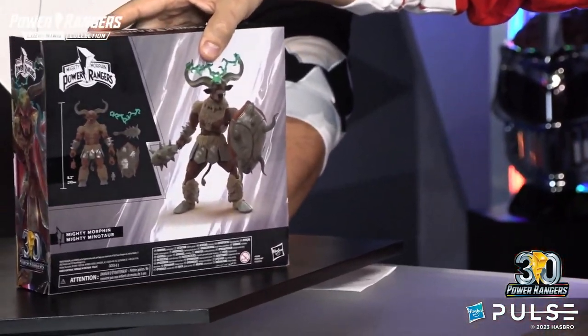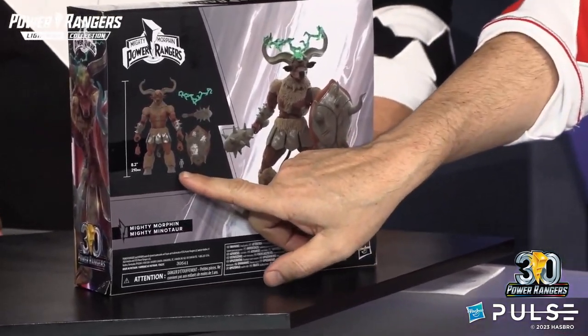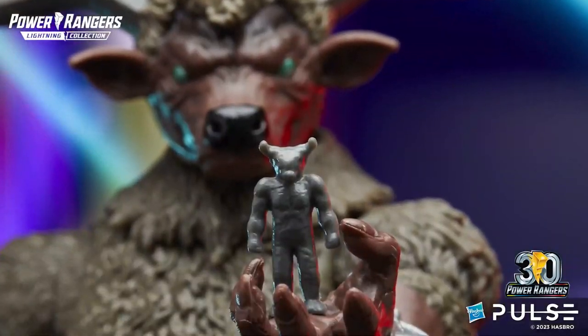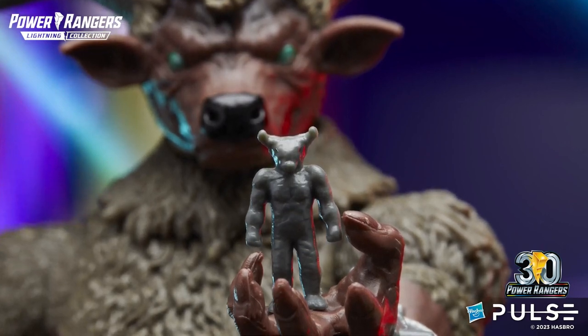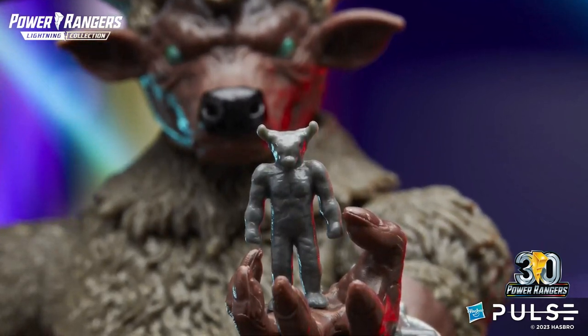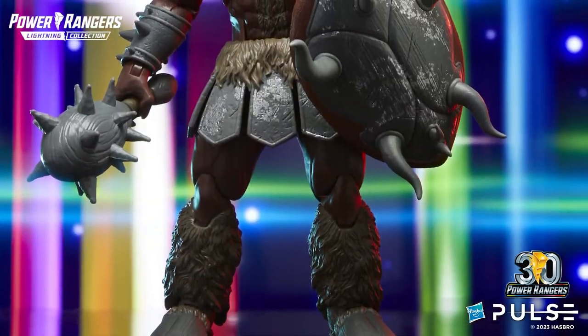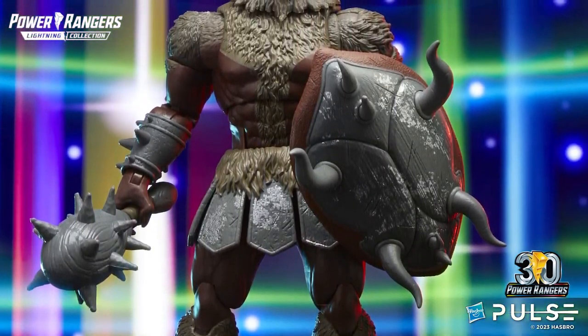What's great about the Minotaur this time around is that he comes with the tiny clay figure that Finster makes. Check that out — it's in scale with Finster. So those of you who already have Finster, you can pose it out with him. If you don't have him already, be sure to go pick him up. It also comes with an awesome shield that has incredible detail with all of the horns coming off of it.